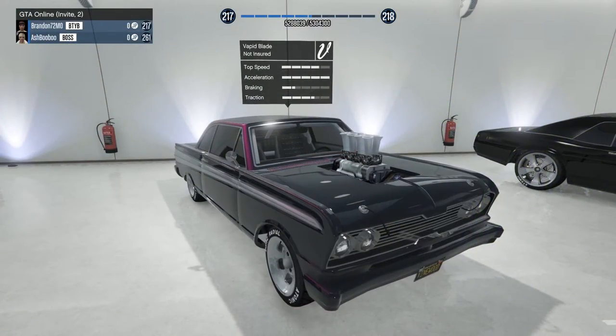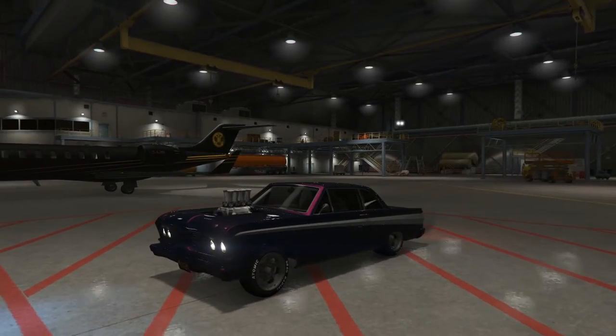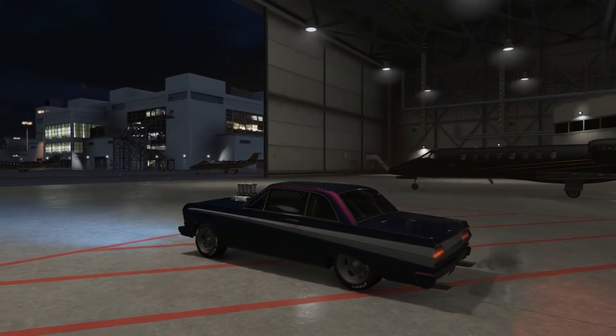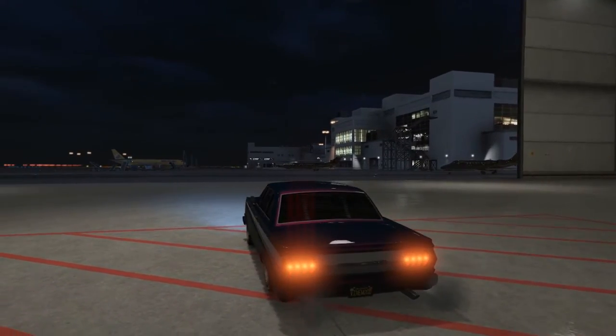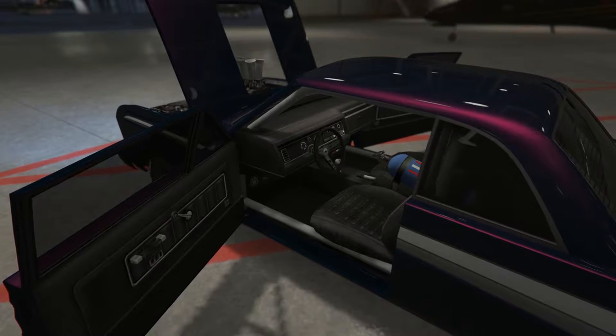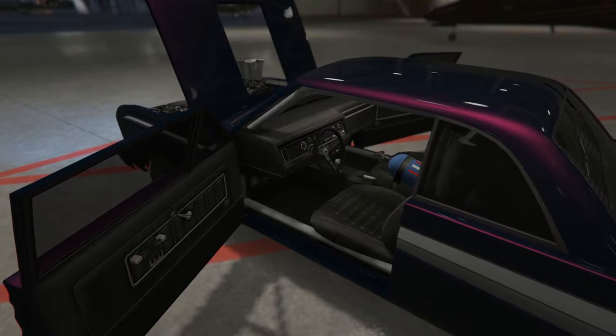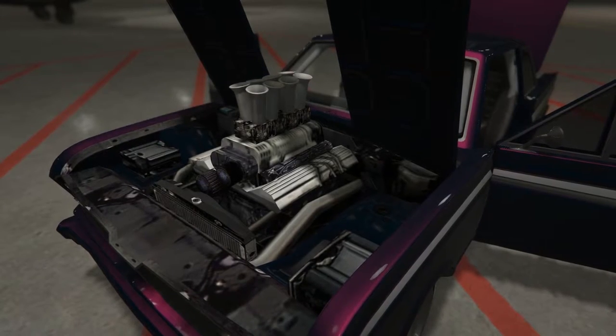The Vapid Blade is number four in this first part of my tour of Ash's garages. The Blade has long been one of my favorite muscle cars in GTA Online thanks to its breakneck acceleration and aggressive muscle car looks. Once again, Ash has found the perfect design scheme for his car. In fact, until I saw this car, I thought my own Blade was the best-looking one I've ever seen — I guess now I'll have to settle for second best. That sexy paint is perfectly accented with chrome trim and a wheel and tire combo that makes this Blade absolutely perfect.